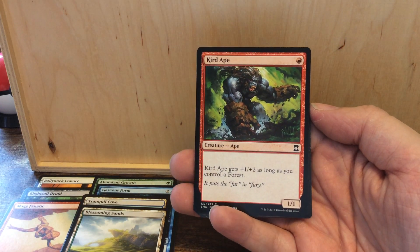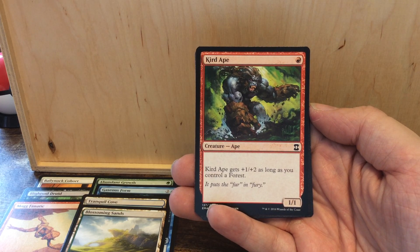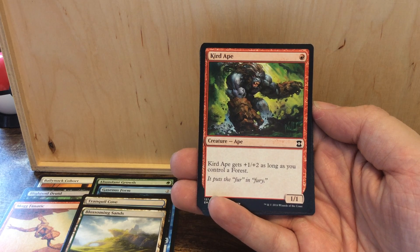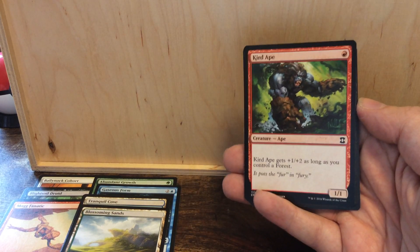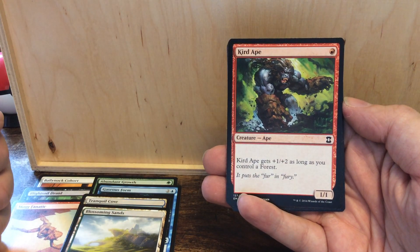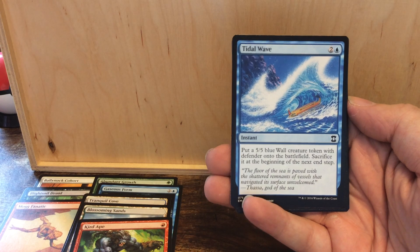Kird Ape — as I recall, this was one of the cards included in the world championship decks from 1994 or 1995. It's a one/one for one mana and gets plus one plus two as long as you control a Forest. In combination with the old dual lands, which were both a Mountain and a Forest, you had a turn-one two/three. Very good!